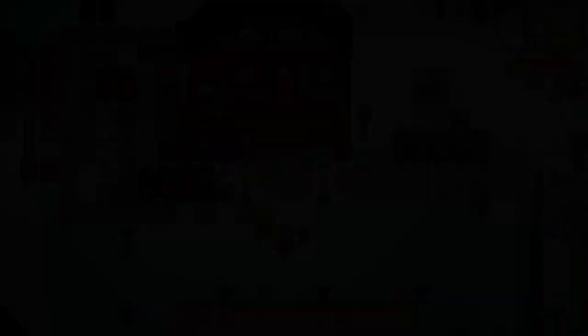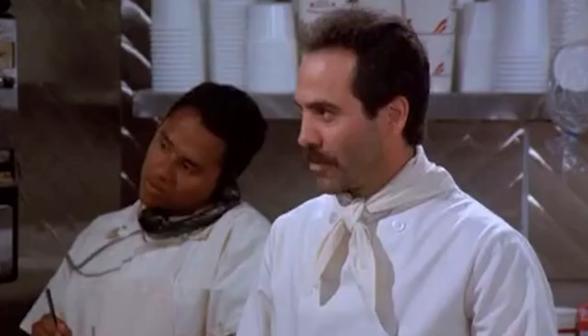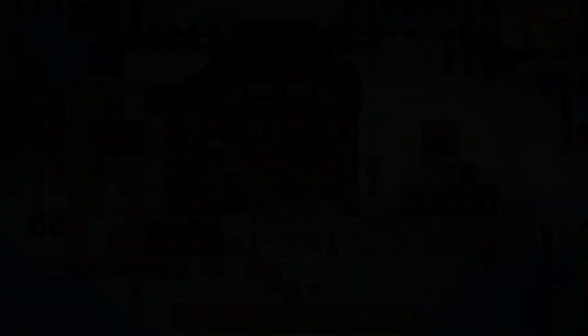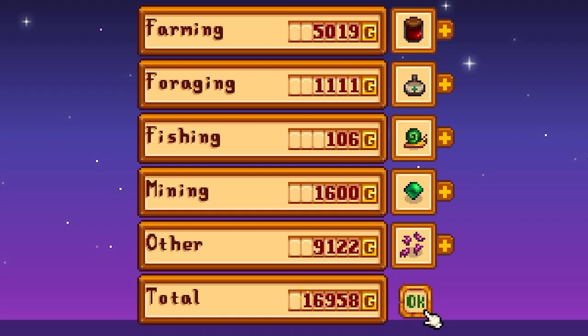We're going to head over to the pub and get some more stuff. Tom Ka soup — nothing for us. Let's get some more coffees. Pretty slow day, but let's put on the next day and see how much money we got. 16,000 in gold — I'll take it.